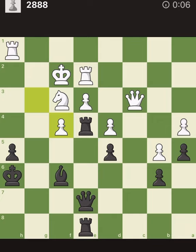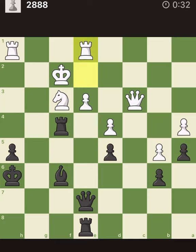Take the pawn, attack the knight. If he takes, we take the rook and we are very good. Otherwise he doesn't take, we take the other pawn. Take the pawn, attack the queen. We take the pawn, attack the queen.